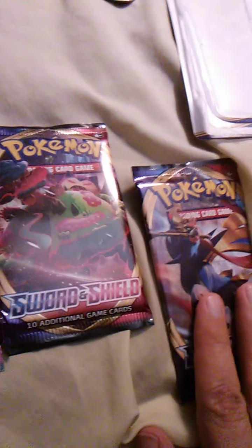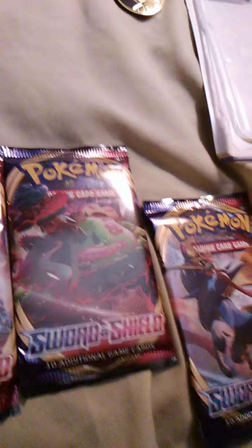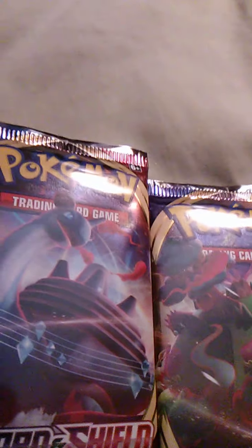We have three packs here to choose from: Lapras, that's Snorlax — I always think it's Garbodor because of the color, but it's Snorlax, some Gigantamax Snorlax — Lapras, and Zacian. That's the sword doggo.